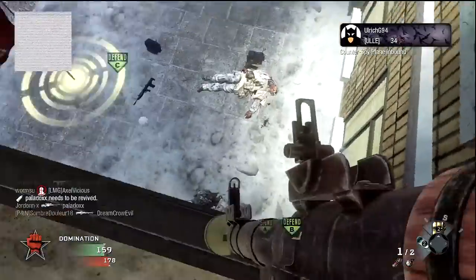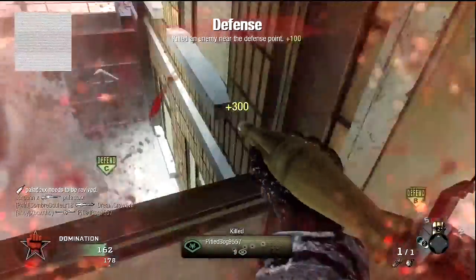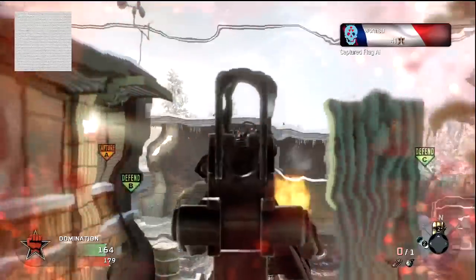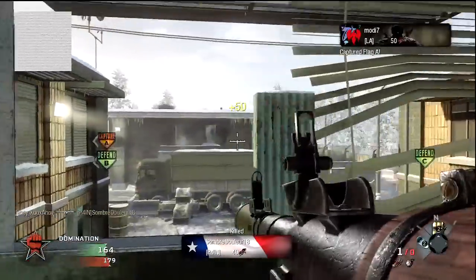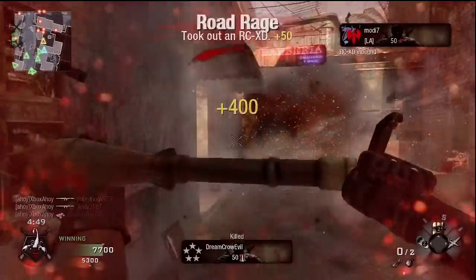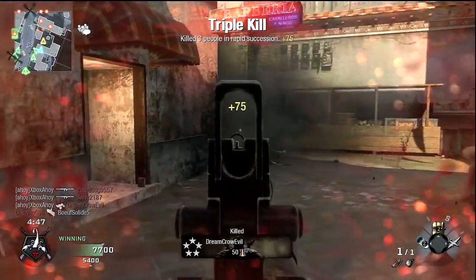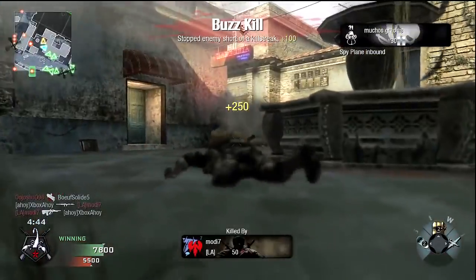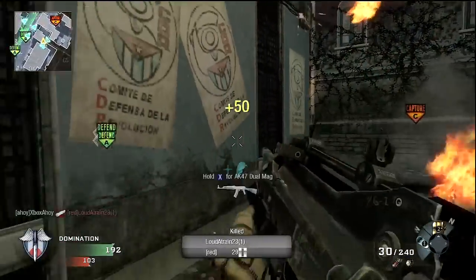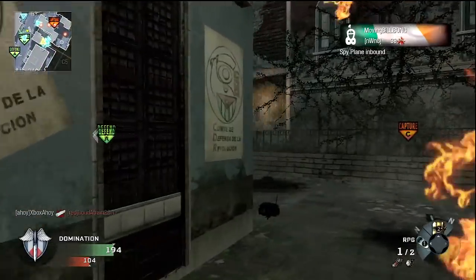This is where explosives shine. In any game mode where the enemy's movements are centred on an objective, you'll be able to better predict where your foe will appear, and stand a much better chance at scoring multiple kills with a single rocket. This applies even in Team Deathmatch. There exist a number of high traffic areas and choke points on most maps where enemies tend to bunch up, leaving them very vulnerable to explosives, assuming they've neglected to use Flak Jacket.